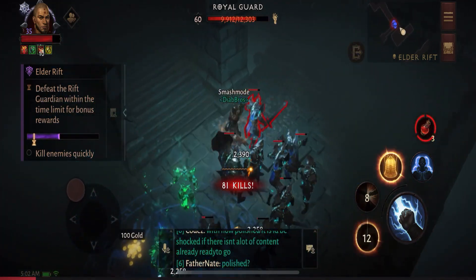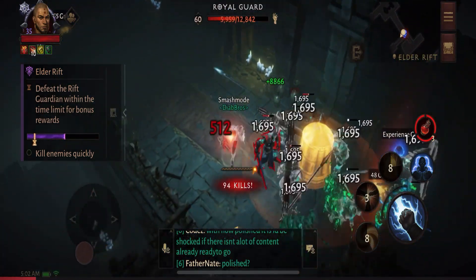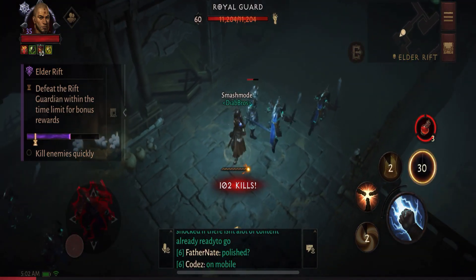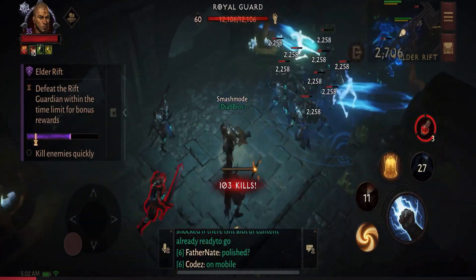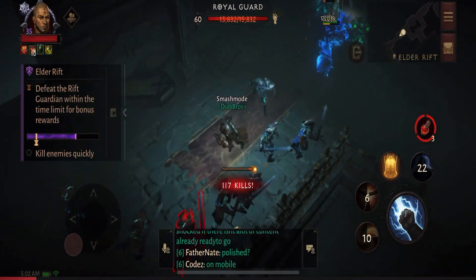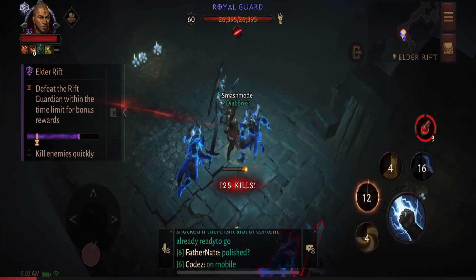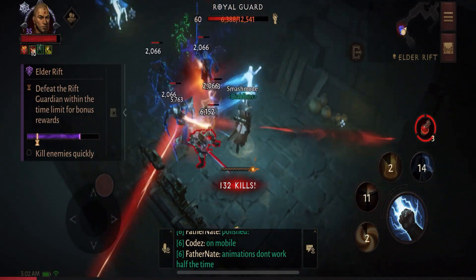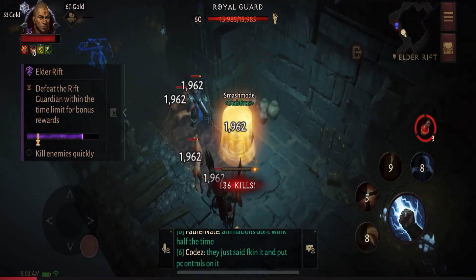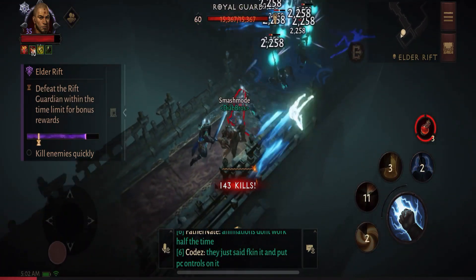Movement Speed would be a huge plus here. We do not have any Movement Speed increasing items at this time, but that would be the key to potentially 2 minutes and 30 seconds. Just cycling them out, drop this Champion Pack, keep on moving. About 80% of the way there — I think we are 2 minutes in, so we need to hustle.